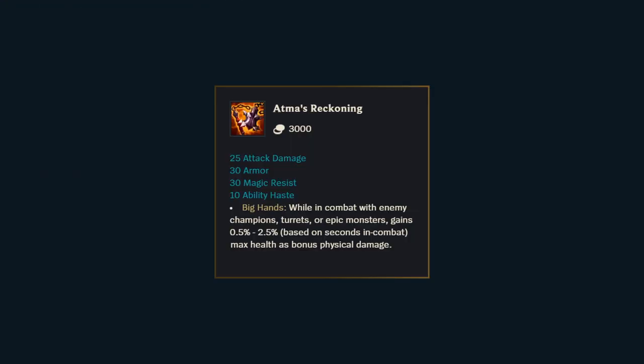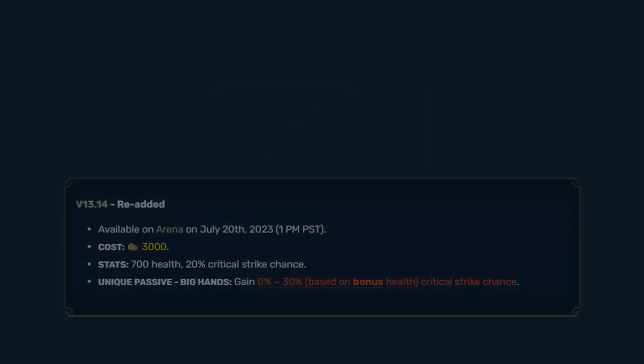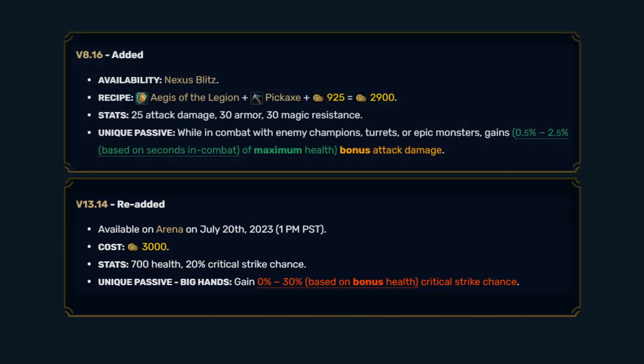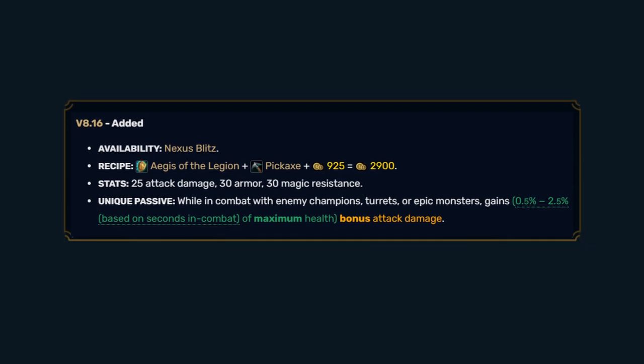Atma's Reckoning returns, but it is very different in Nexus Blitz than it was in Arena. Arena's version was built specifically for that game mode, while Atma's Reckoning was originally released as a Nexus Blitz exclusive item back in 2018. Back then, it did not have any health or critical strike chance in the item's stats or its passive.